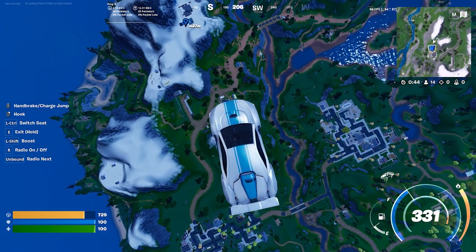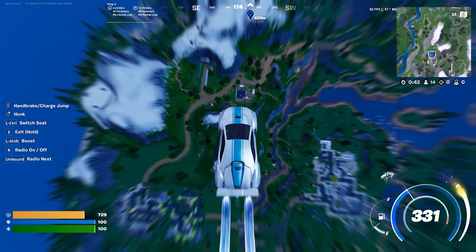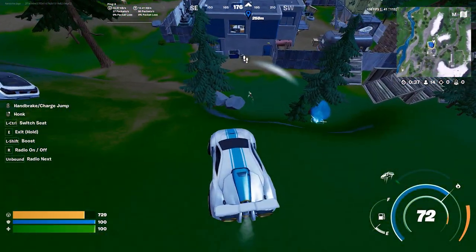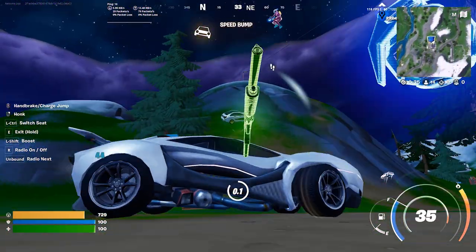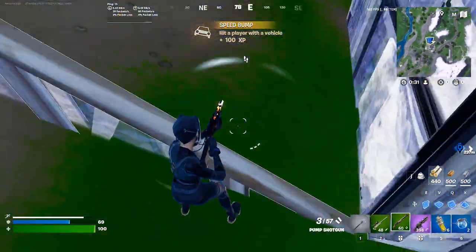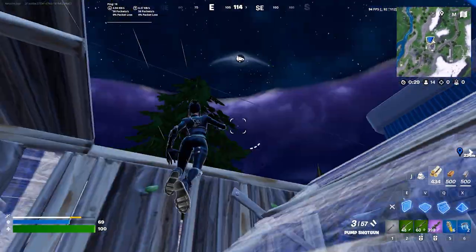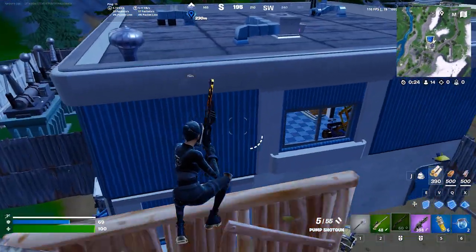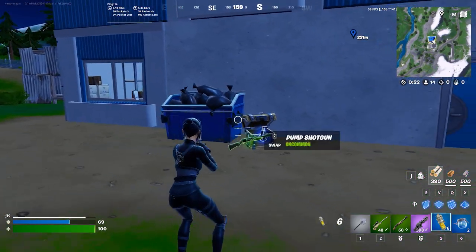This glitch is literally just so overpowered — they really need to patch it before it gets abused in more ranked games. So we land right here and there's a kid. Why am I only doing 22 damage with the pump? This guy's probably going to leave — is that my car? Whatever, I get the supply drop for free then because he's just going to leave.